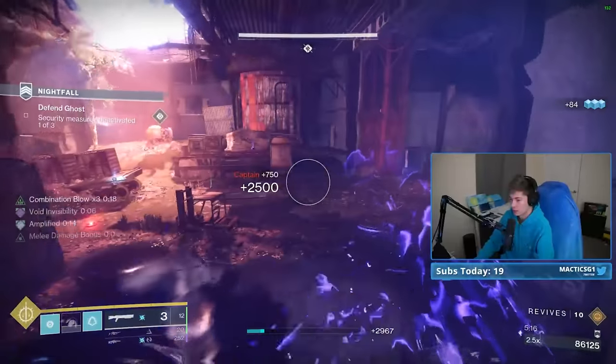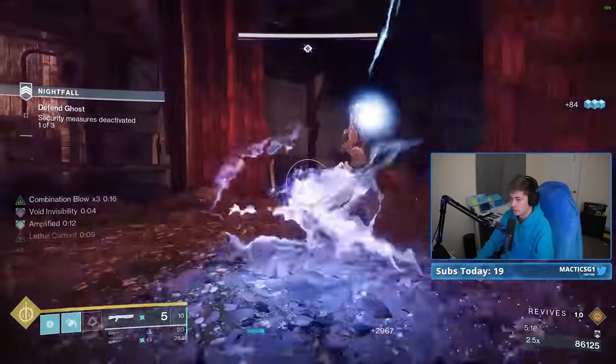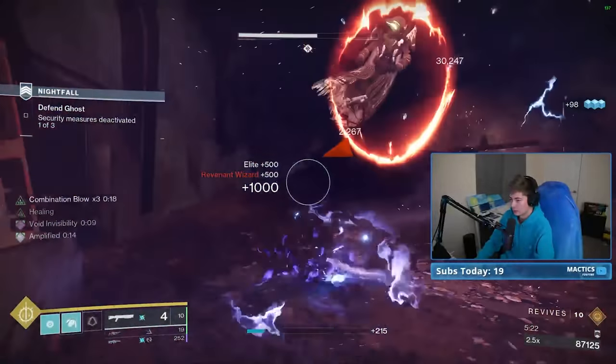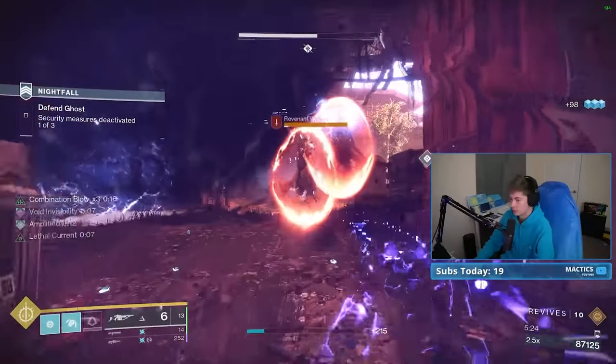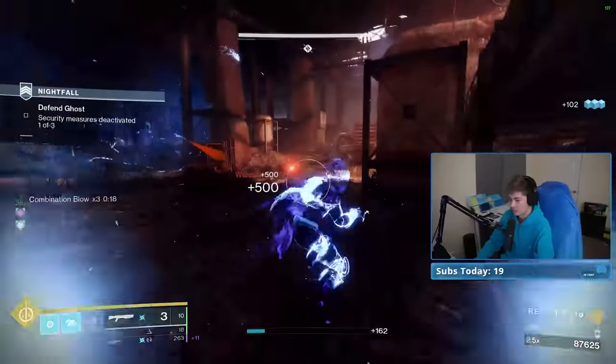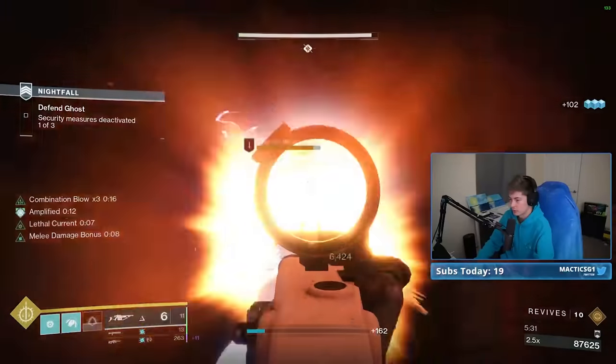I'm just continuously dodging around, and I want to try and kill these Wizards before I bring out future waves of enemies, because the Wizards are some of the most annoying to deal with — they're solar shielded, which makes them harder to kill because I have to drop their shields with Arbalest first.